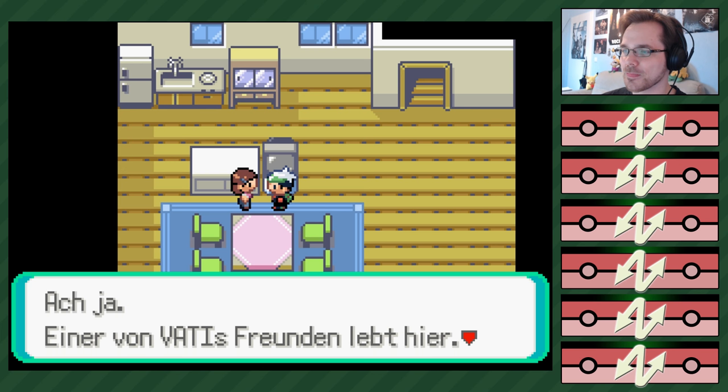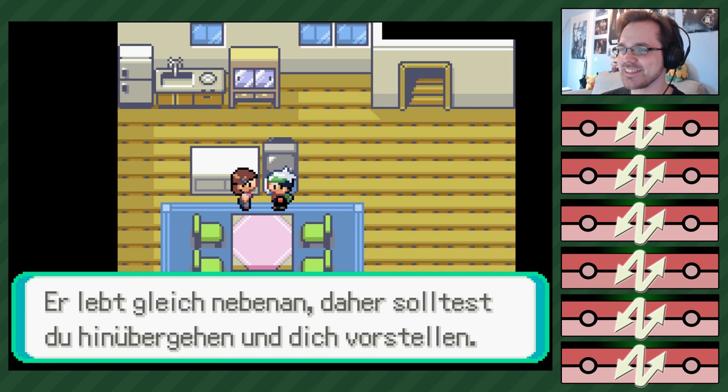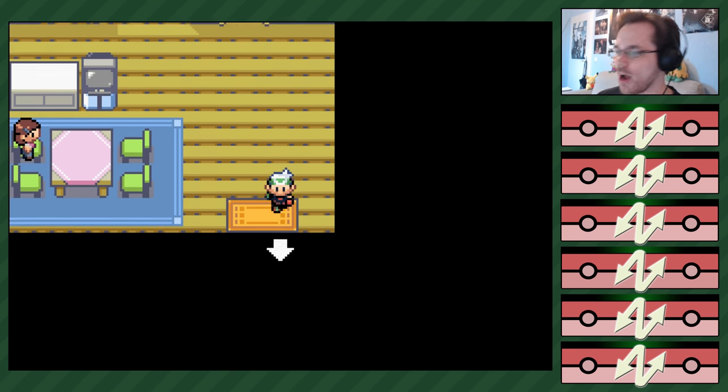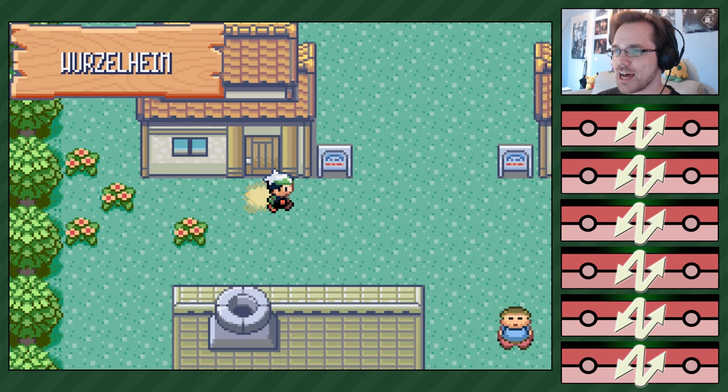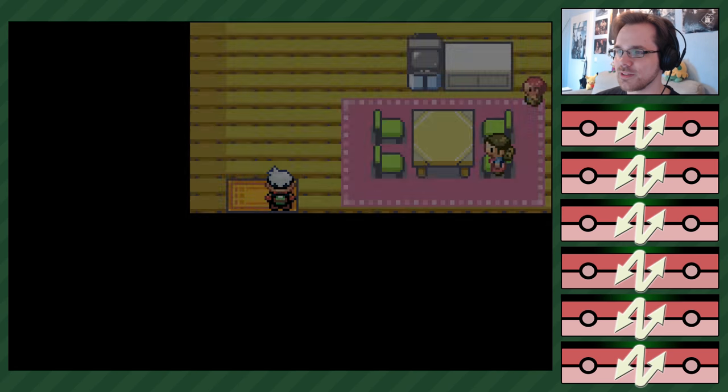Einer von Vatis Freunden lebt hier – Professor Birk ist sein Name. Er lebt gleich nebenan, daher solltest du hingehen und dich vorstellen. Los! Wir werden die ganze Zeit hergehetzt – stell deine Uhr ein, kontrollier deinen Schreibtisch, besuch die Nachbarn. Mein Gott, er wird hergehetzt.